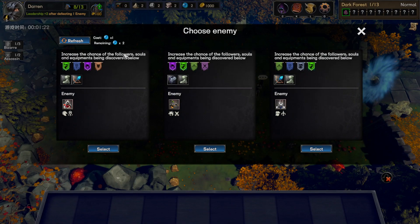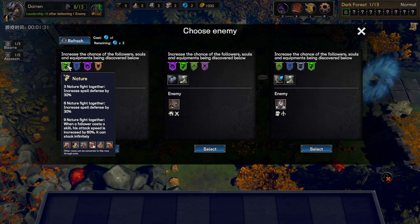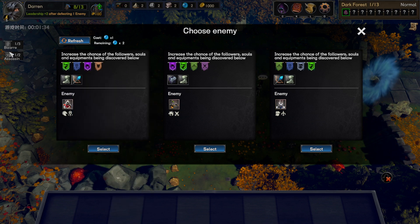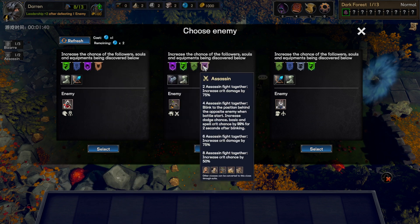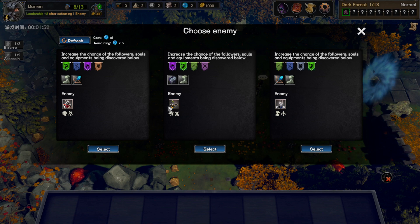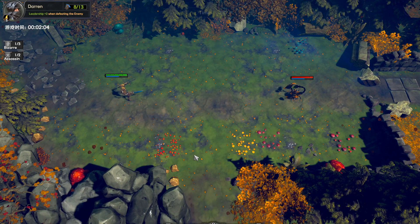Now we can pick who we want to fight, and we could reroll using our magical orbs. Ideally you'd like to try to get souls and equipment of the right type of followers — so for example we have assassin and bizarre. We'd like to fight enemies that could drop good equipment for our assassin and potentially assassin souls, which allow you to upgrade your followers. We already started at level 2 but getting to level 3 would obviously be even better.